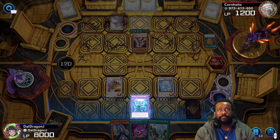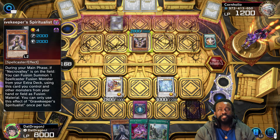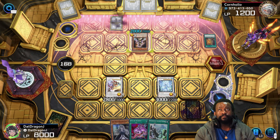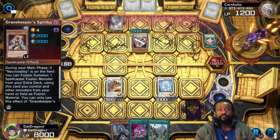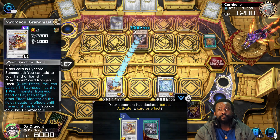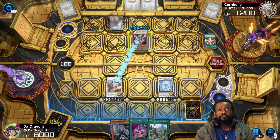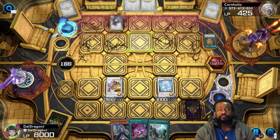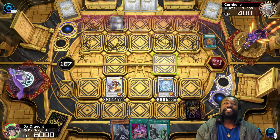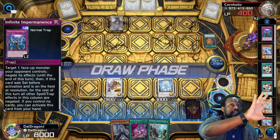That is not a quick effect, so you can't activate anything in response because it's not a quick effect. This is what happens when you use a Necro Valley deck — literally all of this is your fault for playing Necro Valley.